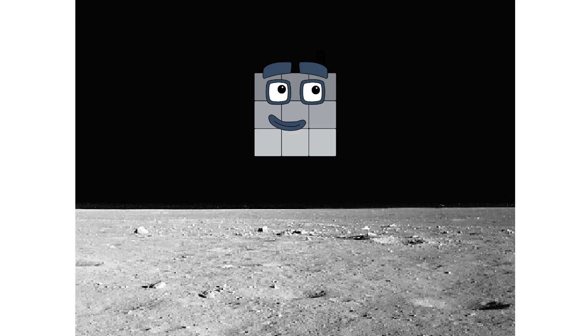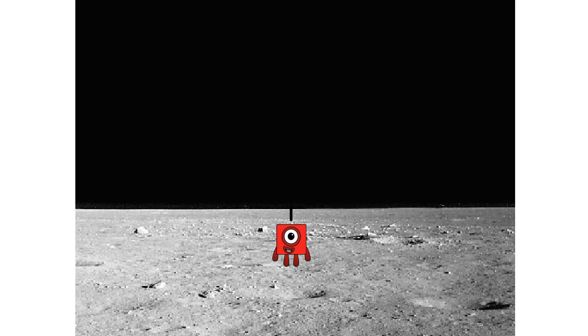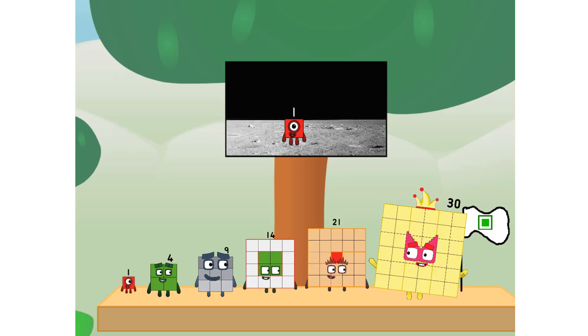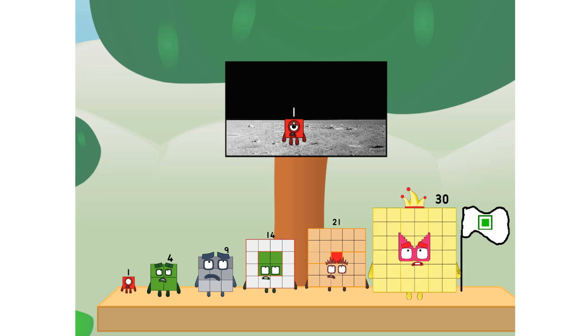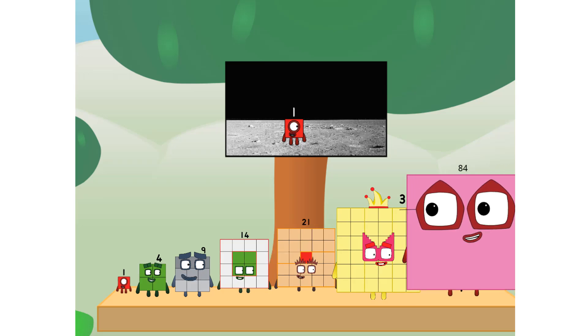Launching lunar lander. The square has landed! The only thing left now is to plant the square club flag. Numberland, we have a problem — I forgot the flag. Don't worry, little one. I'll take care of this.